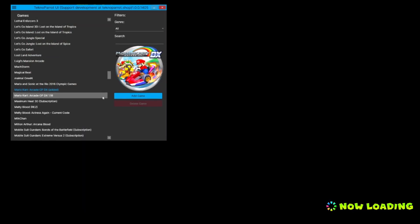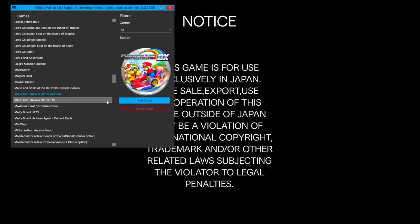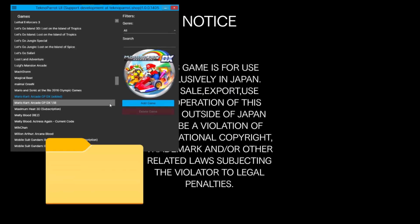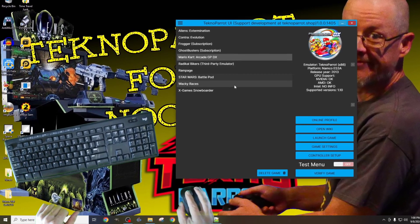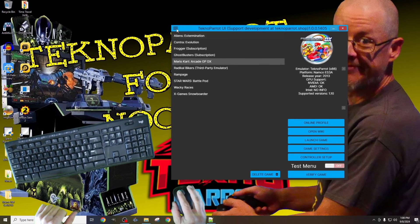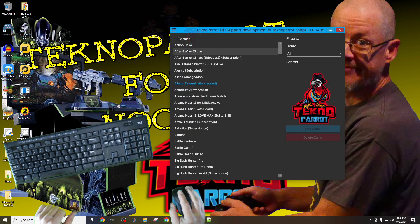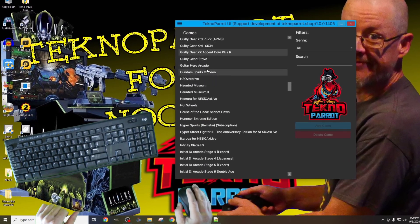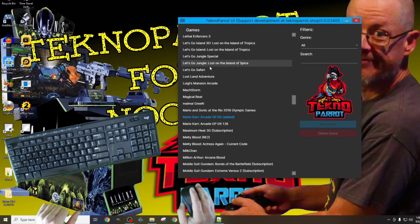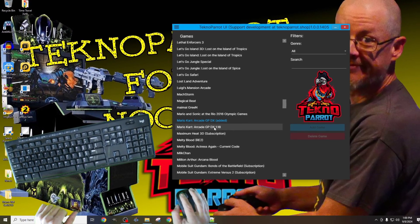Since version 1.18 of Mario Kart hasn't been added to my TechnoParrot setup yet, I'll begin there. I won't be re-covering setting up version 1.10, as I've done that previously and it's the same in every detail other than folder locations and the executable file. To save time, I'll also not be covering extracting the ROM files, and I've updated TechnoParrot itself. I'll click the top-left hamburger menu to access the sub-menu and select the add game option. From the add game menu, scroll down the game list until you reach both Mario Kart selections — as you can see, version 1.18 has not been added yet. Highlight it and select the add game option from the center-right side of the menu.